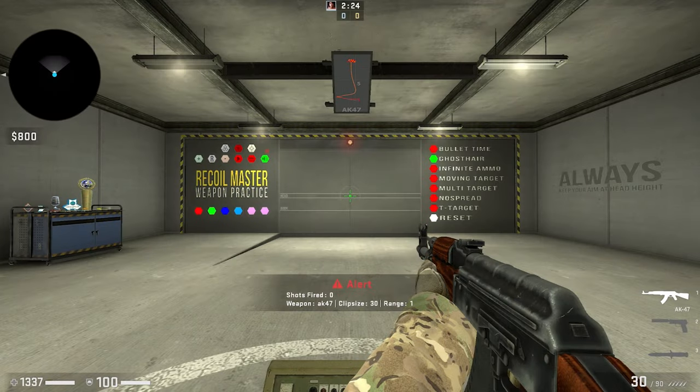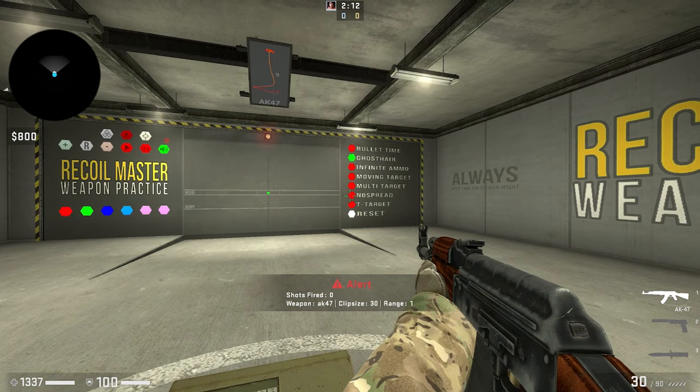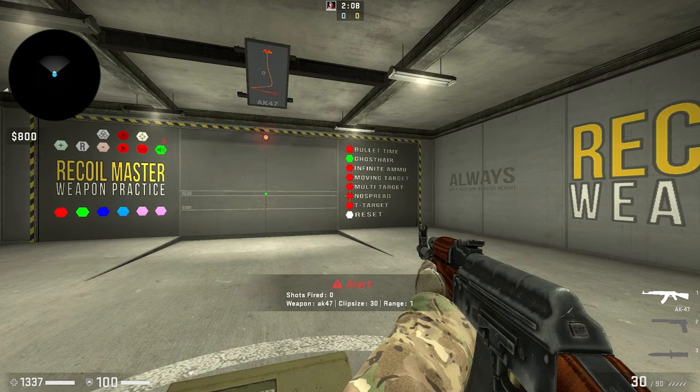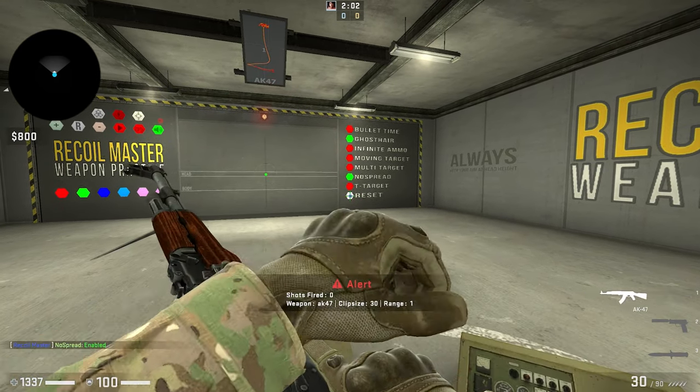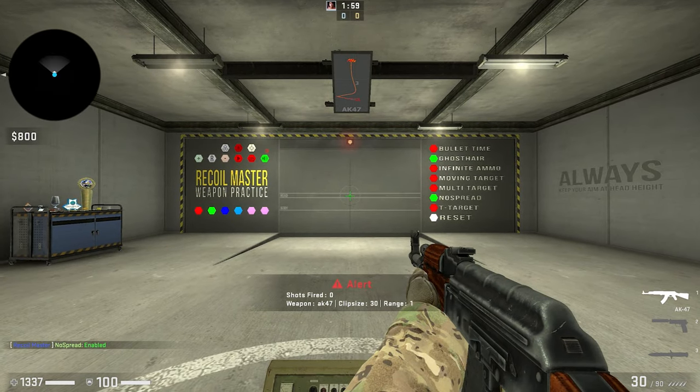Some of you are probably thinking that Counter-Strike is an example of a game with perfectly predictable recoil patterns, and you're partially correct, but what you probably didn't know is that Counter-Strike does have spread. I'm going to show you that right now. Here we are on the Recoil Master workshop map. I'm going to be using the AK and I've bound the fire button to the keyboard so there's no mouse movement involved whatsoever. As you can see, there's an option to turn off spread — so there's no arguing that spread does exist in the game. I'm going to turn it off to reset it and show you what the recoil pattern looks like without spread.